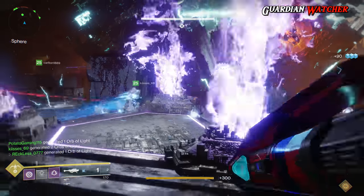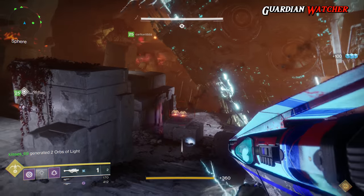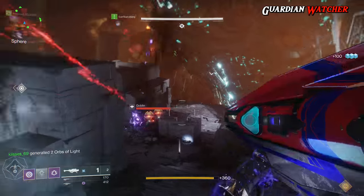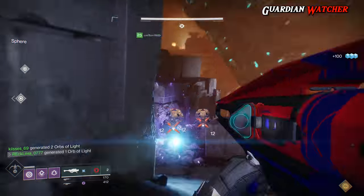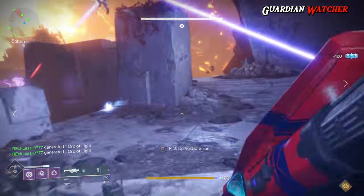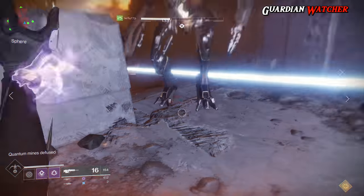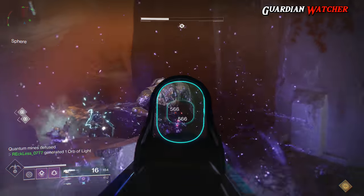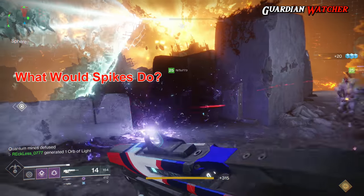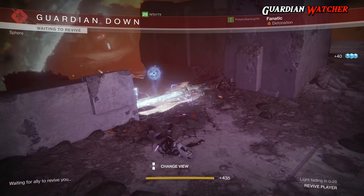They also fixed an issue where challenges were not appearing within Quick Play, and increased the Dismantle Timer for Masterwork Cores. Bungie is also working on a revamped shader system — a lot of people, myself included, have been frustrated about not being able to dismantle multiple shaders at once, so it sounds like they're working on something to address that.